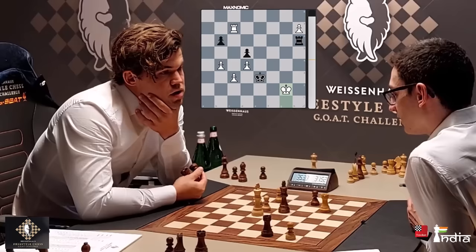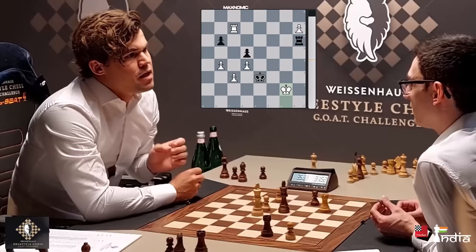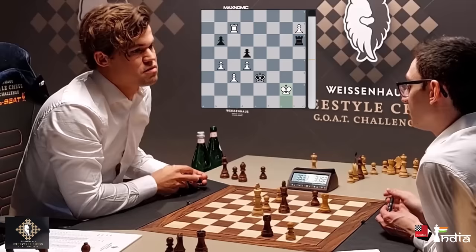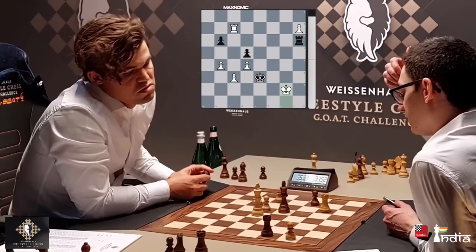Caruana played well in this tournament to finish second, but clearly when it comes to this form of chess, it feels like Magnus is really, really very strong — because there is no theory, you have to play from scratch, and he really loves doing that. His first move today was a very strong one where his opponent could not respond. I also like how both players — world number one and world number two — spend time analyzing with each other, because it's not easy for these players to get someone at their level to analyze with. And so when they get a chance to analyze with each other, they enjoy it. You can see both Magnus and Fabi just analyzing with their hands and words, sometimes just pointing at a square.